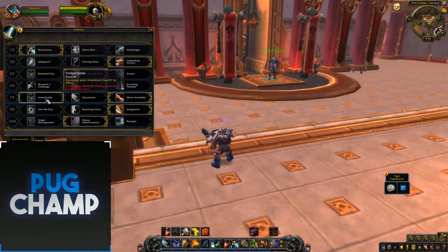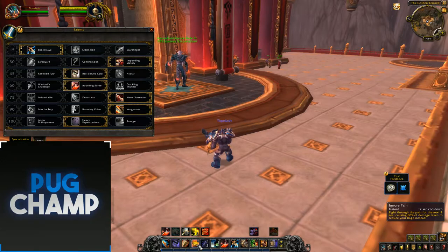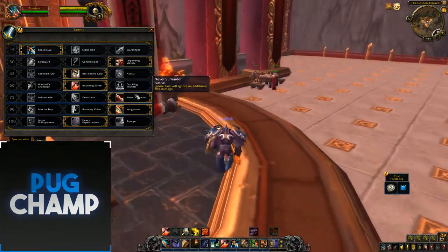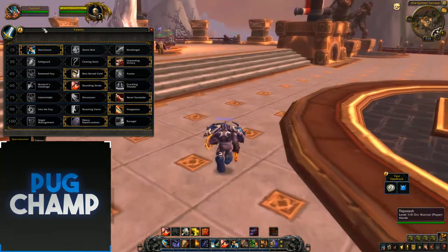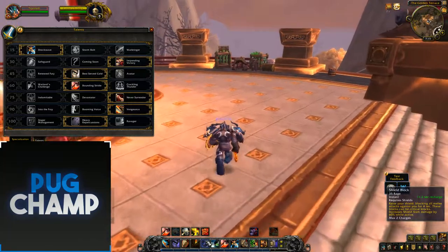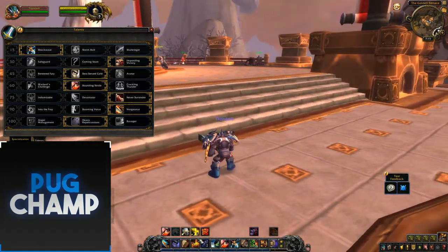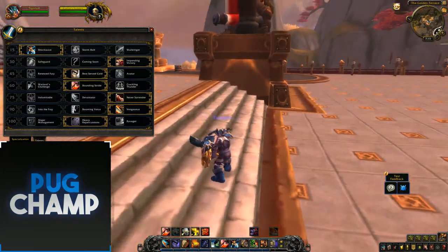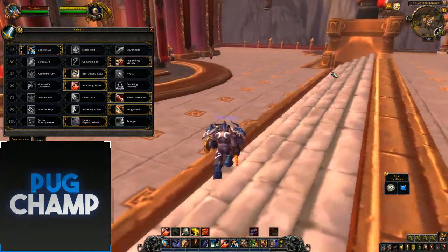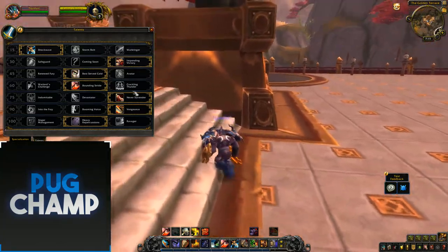Next tier: Indomitable increases your maximum health by 20%. Then there's Devastator and Never Surrender. I take Never Surrender because with the change to Ignore Pain — it now fights the pain for the next 4 seconds, causing 80% of damage taken to reduce your rage instead. Before it was 60%, but with Never Surrender it's an additional 20%. The way warriors work now is you use Ignore Pain when you haven't got enough rage for Shield Block. In between Shield Blocks when they're recharging, you need to make sure you've got Ignore Pain up so you're not completely vulnerable like warriors were in Legion, where once their blocks were down they were just paper. And now Ignore Pain doesn't cost rage — it's just instant — so it's really good for rage generation and makes the class much more fluid.